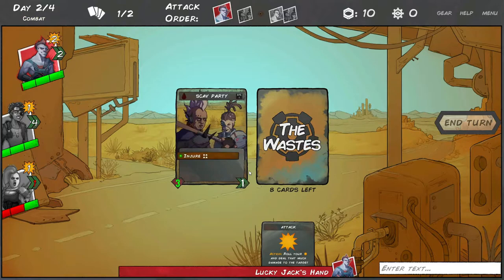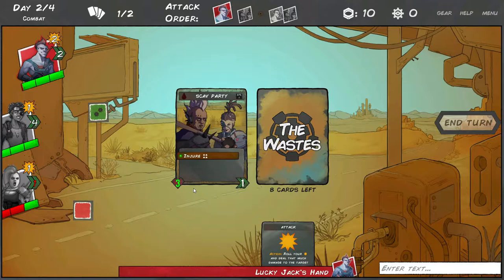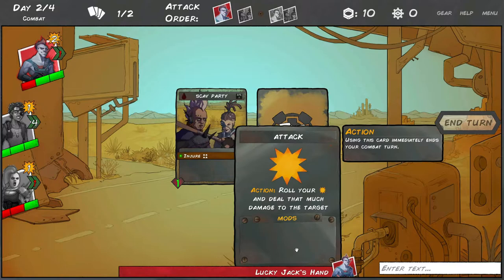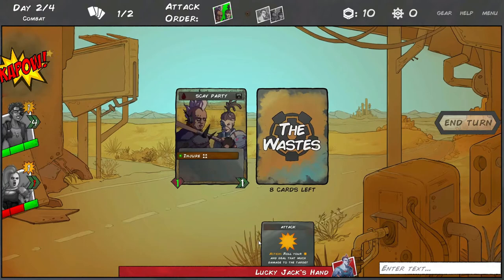Jack has to attack the monster. The red sign means miss, by the way. At two injuries his attack is halved - only one die left. Better make it count.